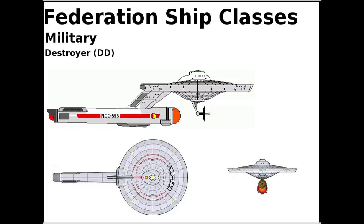And then we have the destroyer, the Tin Can. Not a battle line ship, but it does have three photons and about five phaser banks. These are the first long duration mission ships. They would operate in flotillas of three or more for military operations and escort duties.